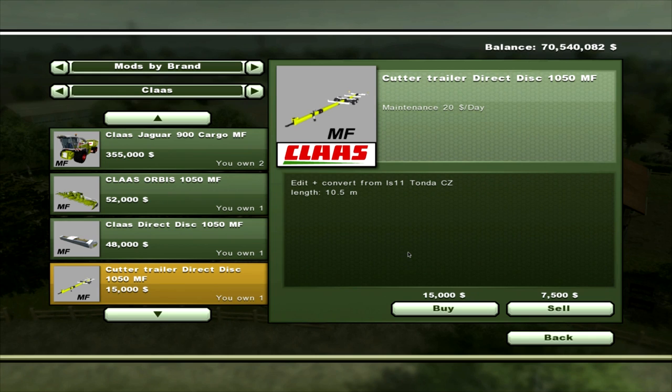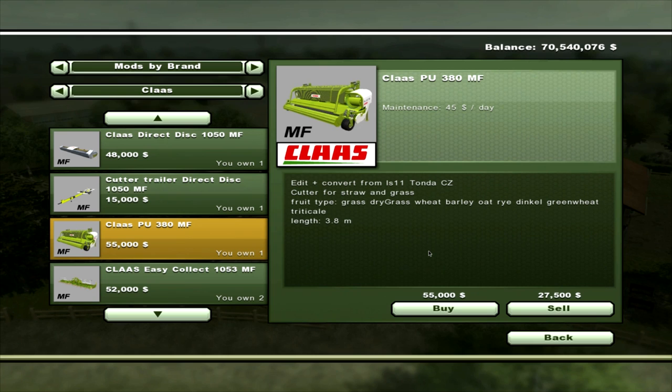There's the trailer for the Direct Disc, that will set you back $15,020 a day maintenance. There's also the PU380 MF, which is for basically windrow stuff. It handles grass, dry grass, wheat, barley, oat, rye, dinkle, green wheat and trick to kale. That costs $55,000 and $45 a day.